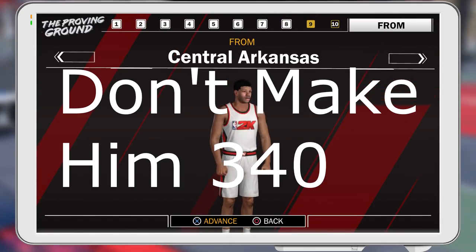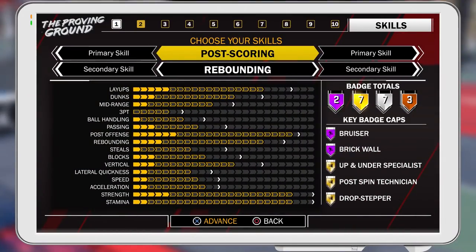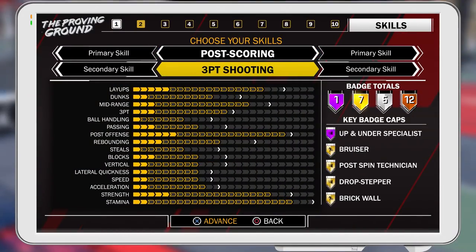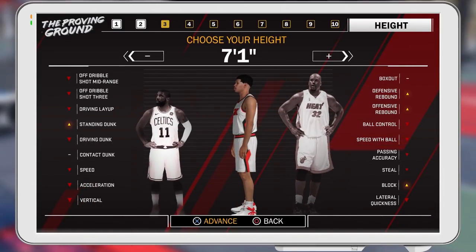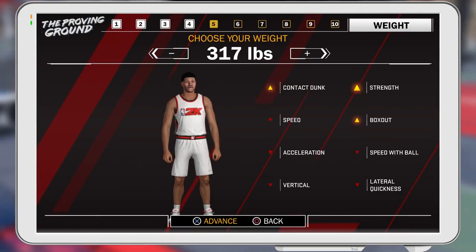Anyways, first things first: I want to make a sharpshooting post scorer. Post scorer is your primary, sharpshooting is your secondary. The weight — make him 280. That's what he made his build at. He maxed out his wingspan. Whether you're left or right hand doesn't matter, and the rest of the stuff doesn't matter either.